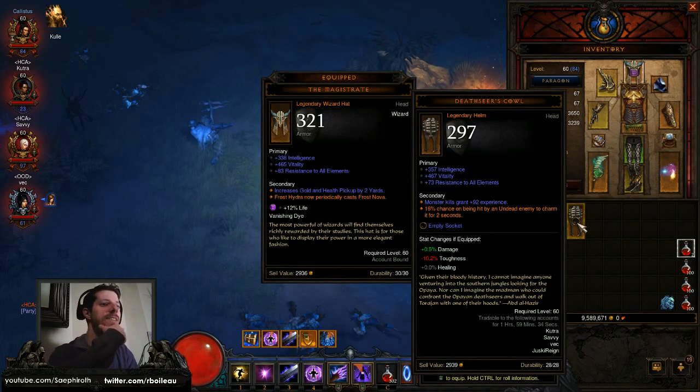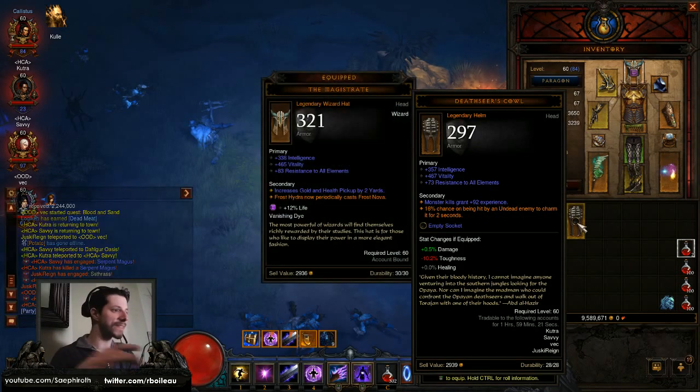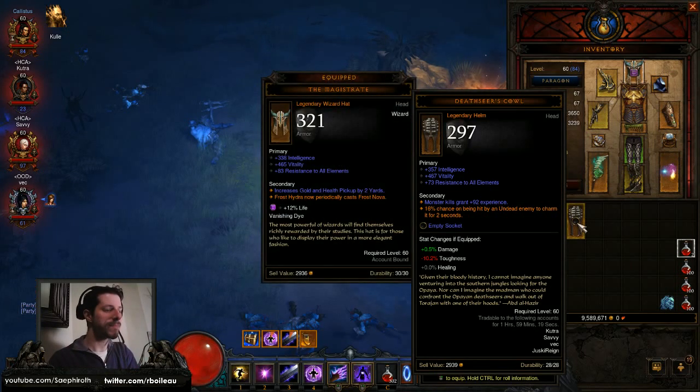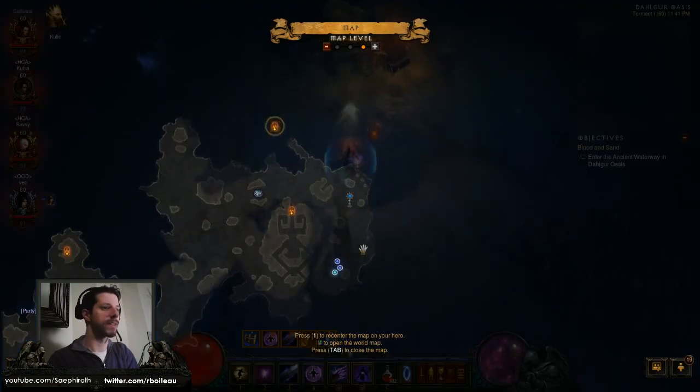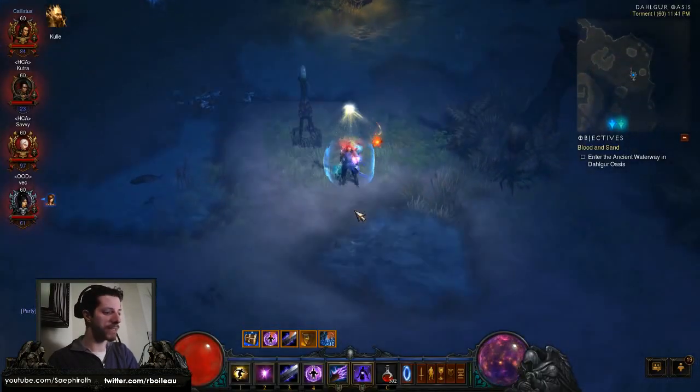It's the Death Seer's Cowl, which is actually an upgrade. If I put my amethyst in here, I think it is an upgrade — yeah, check it out. I just got an upgrade! The Death Seer's Cowl. I don't use Frost Hydra anyway, so I get even more experience from this.